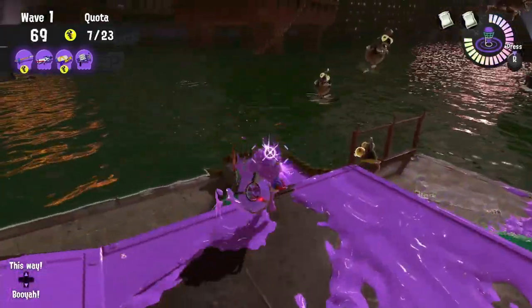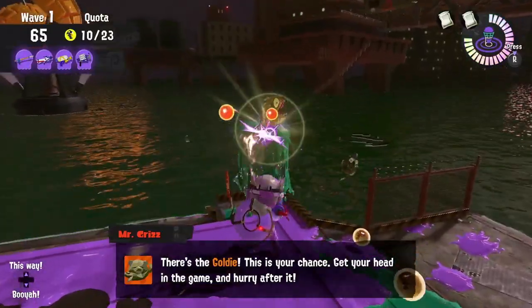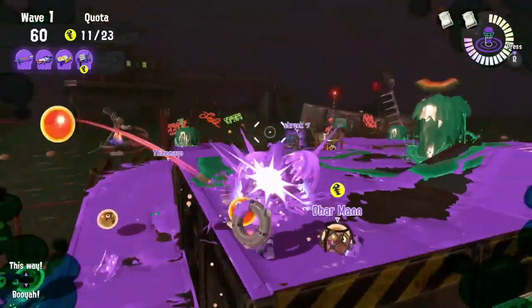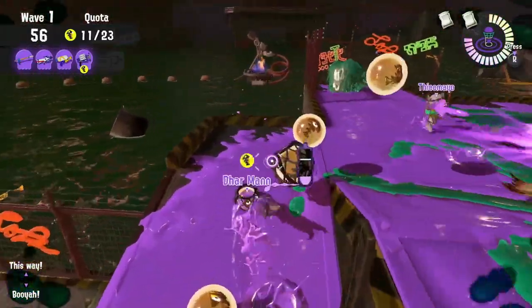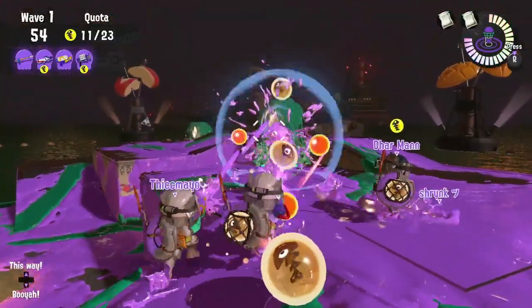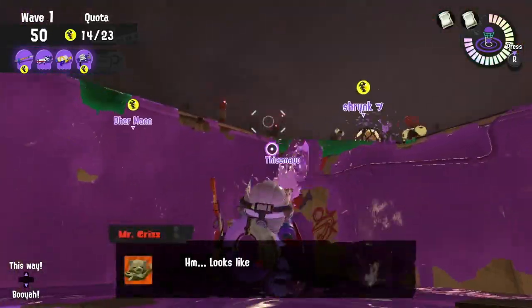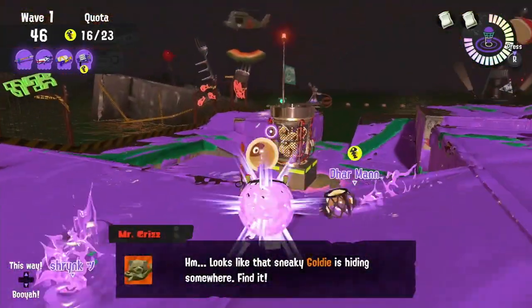A Goldie Seeking event at Gone Fission Hydro Plant can be a little confusing. I usually hit the two valves on the two higher platforms first, giving me a clue on whether the goldie is on the left or right side. Remember that when you see a tall gusher, hit the next closest gusher to find that goldie as quickly as possible. Since lessors are spawning from the shoreline, finding the goldie fast is important so you're not overrun before everybody gets a chance to fire at it.